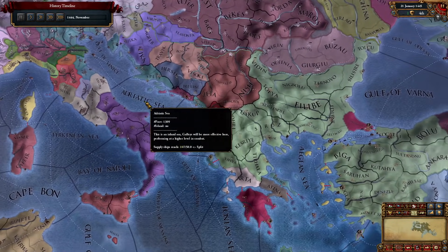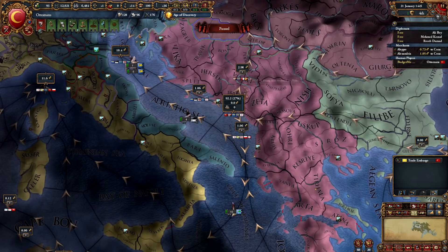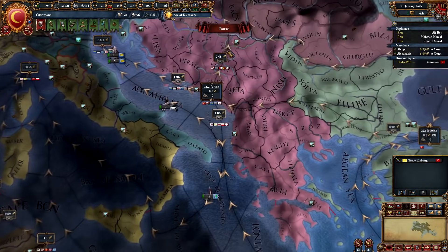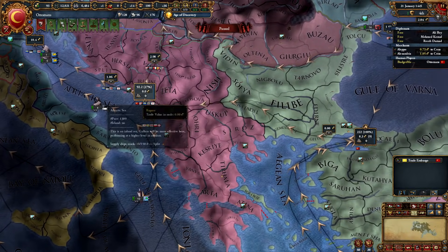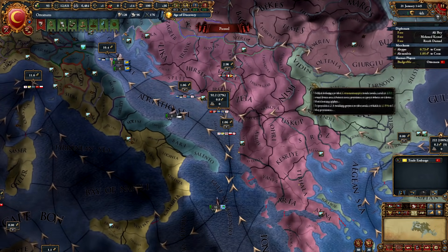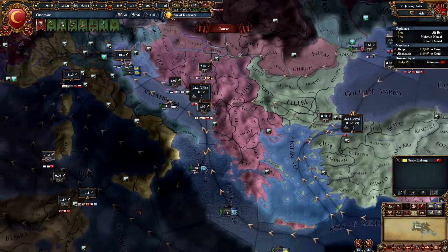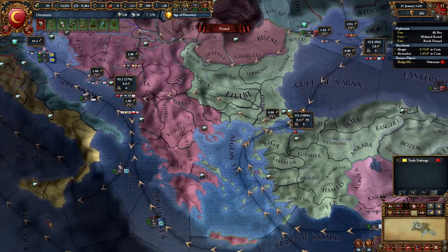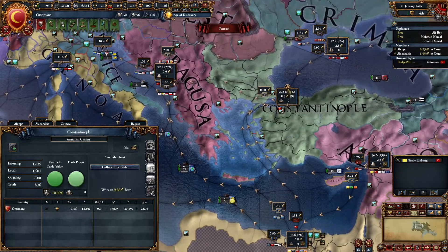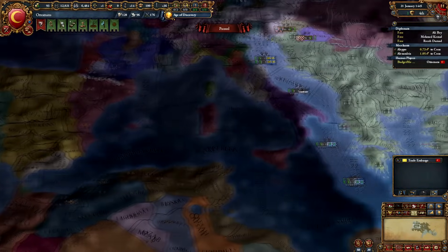A lot of people are under the impression that the Ragusa node is not powerful, and they would be right in the sense that if you were a nation like Ragusa conquering your neighbors, trying to collect in Ragusa is very difficult — the reason being that it bleeds into three different areas predominantly. Whereas Constantinople only bleeds into one area. With that said, if you were playing as Ragusa you would still retain the strength of the Ragusa node — you would just end up moving your trade over to Constantinople. The Ragusa node is strong; it is simply utilized as a blocker to prevent you from losing trade as you expand eastward.